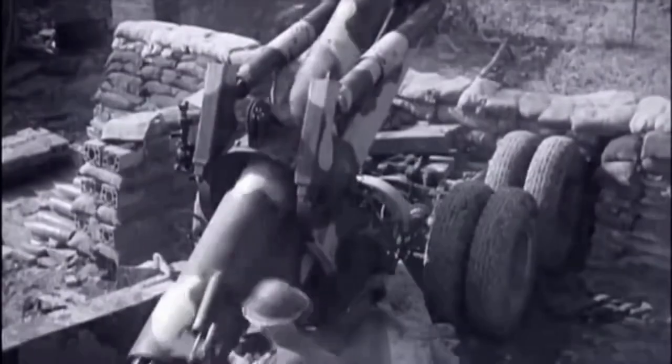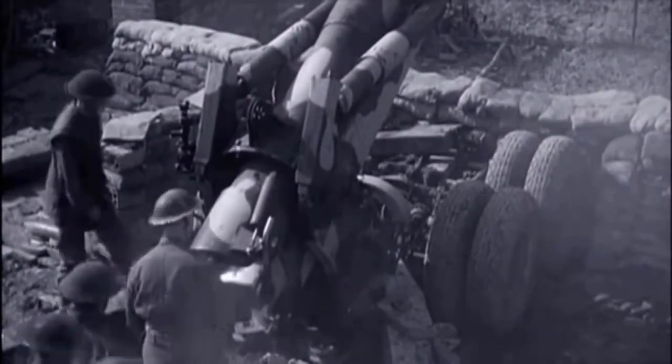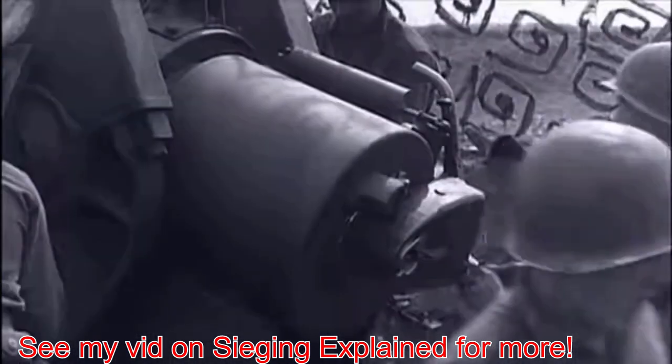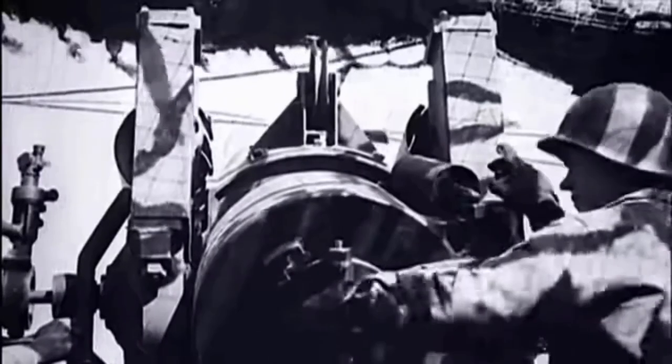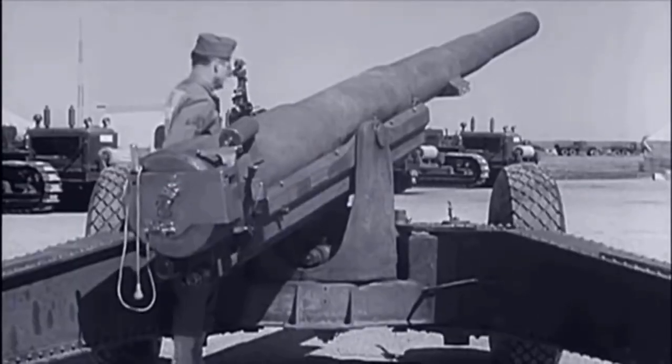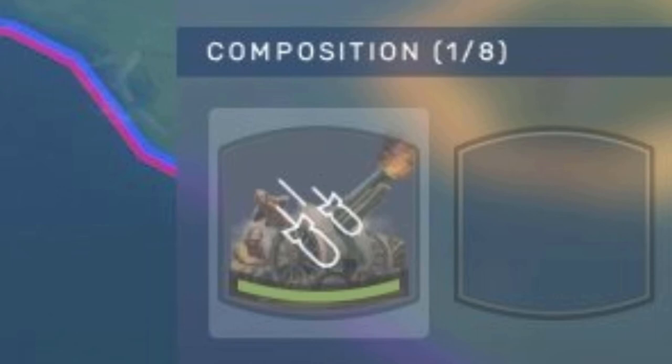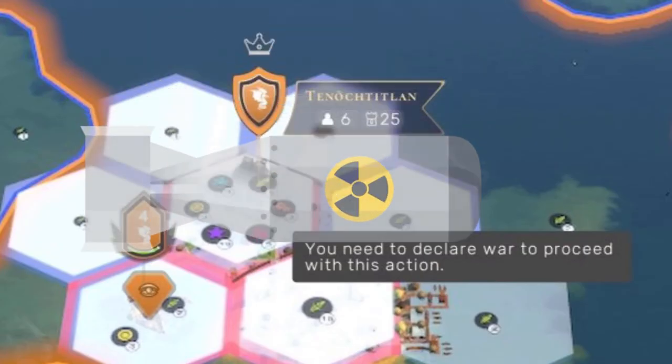The next tip is destroying districts. If you get into a war and don't finish your opponent off, you can cripple them for the rest of the game. The trick is to take out their districts and destroy their revenue of industry, food, and science. That'll slow them down and allow you to get the upper hand later in the game.